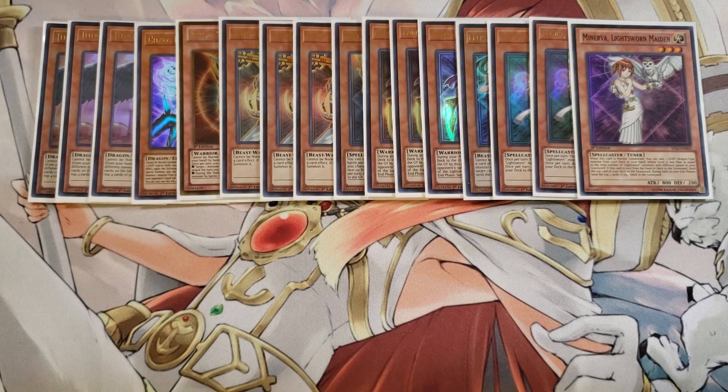We play a single copy of Minerva because Minerva is a level three and can be sent to the graveyard with Cherubini. If she's sent to the graveyard, she mills an additional card off the top of your deck, so you play her as a one-of in the main deck.